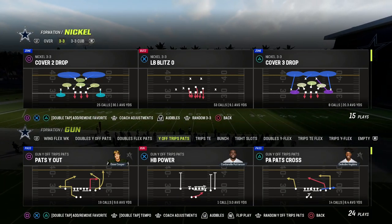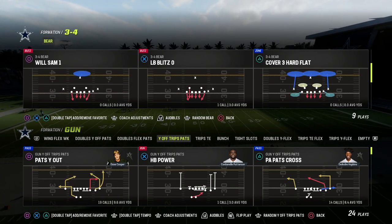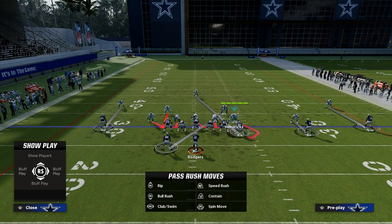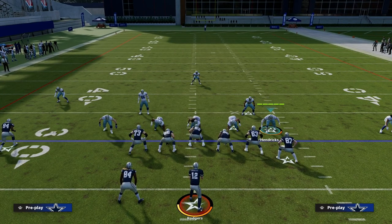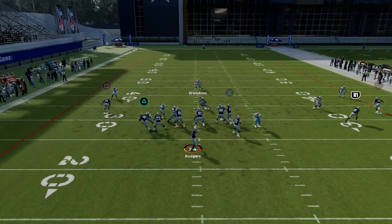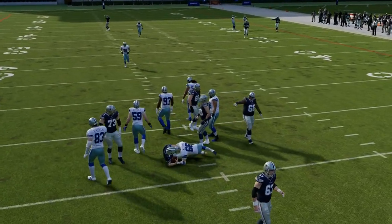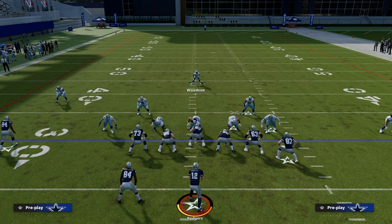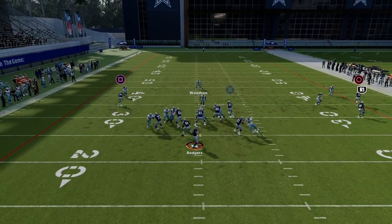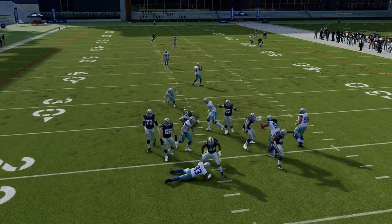Let me give you an example. Let's say we come out in the 3-4 bear, and we call the play LB Blitz 0, and we come out in Pats Why Out. You're going to notice that on this play we are blitzing 6 players. If we blitz 6 players against 5 blockers, obviously we're going to have somebody come in free. But notice I had like 5 seconds to pass — I'm not setting anything up from the blitz. If they can pick up your 6-man blitz with 6 blockers, that doesn't necessarily give you an advantage.